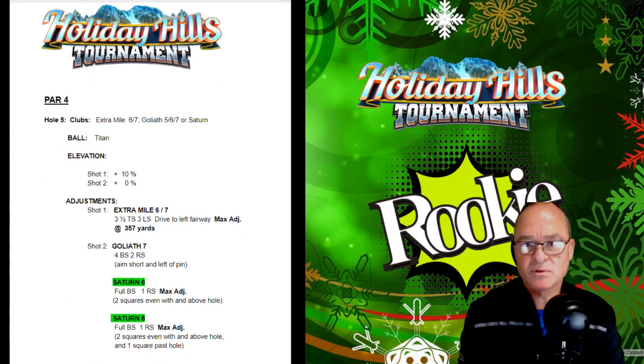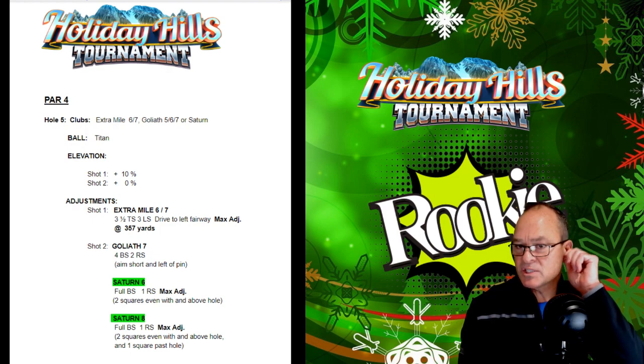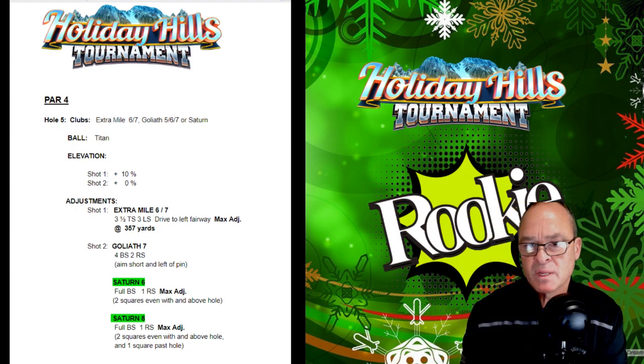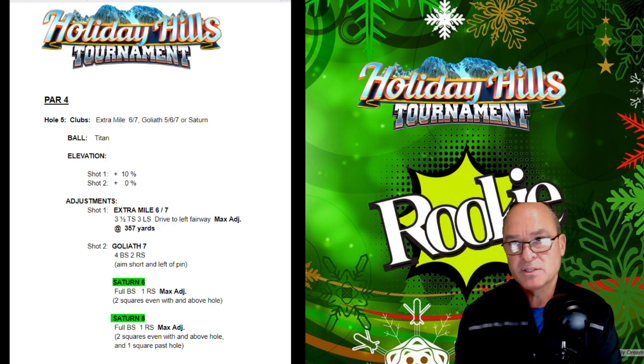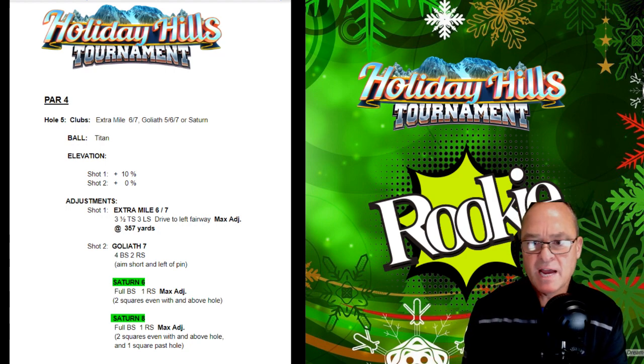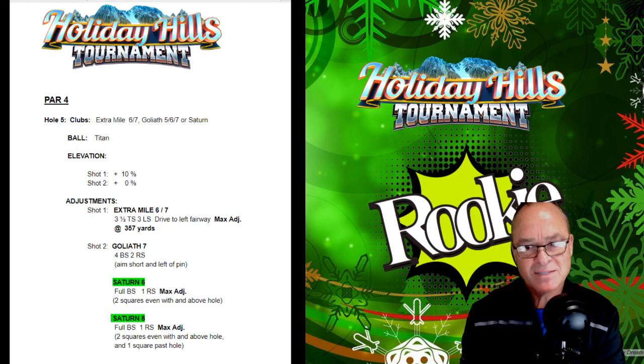Hole number five of the Holiday Hills Tournament — par four. Extra Mile 6-7, Goliath 5-6-7, or the Saturn 6-7-8. First shot is 10% going to the left. In my opinion, the only way to go here on this hole, whether it's rookie or pro, is to go to the left side — it's the only really good way of getting an eagle. Going to the left fairway, use Extra Mile 6-7, 3.5 topspin, 3 leftspin. Drive to that left fairway with max adjustment at 10%. You should end up around 357 yards.